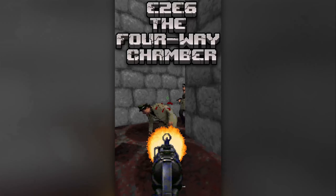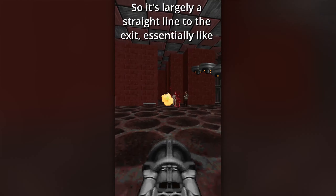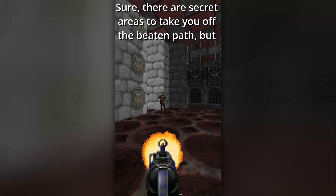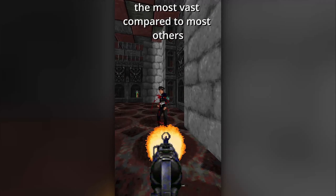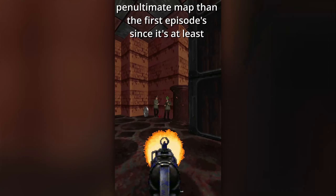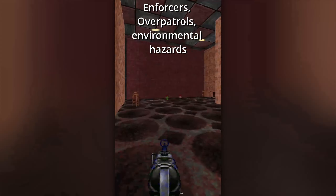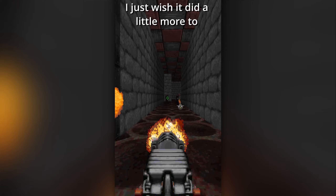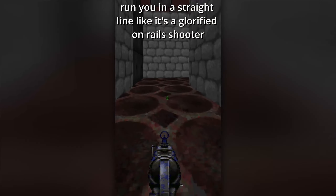It's time to stop at a red light in E2M6, The Four Way Chamber. It's largely a straight line to the exit, essentially like Winding Way, but expectedly a great deal more difficult. Sure, there are secret areas to take you off the beaten path, but your options moving forward aren't exactly the most vast compared to most others. I will say to its credit that it's a substantially better penultimate map than the first episode, since it's at least tough and has some length to it. Enforcers, over patrols, environmental hazards — it runs the whole gamut, so it's not a brain-dead map. I just wish it did a little more to encourage exploration; I'm not as big a fan of maps that run you in a straight line like a glorified on-rails shooter.